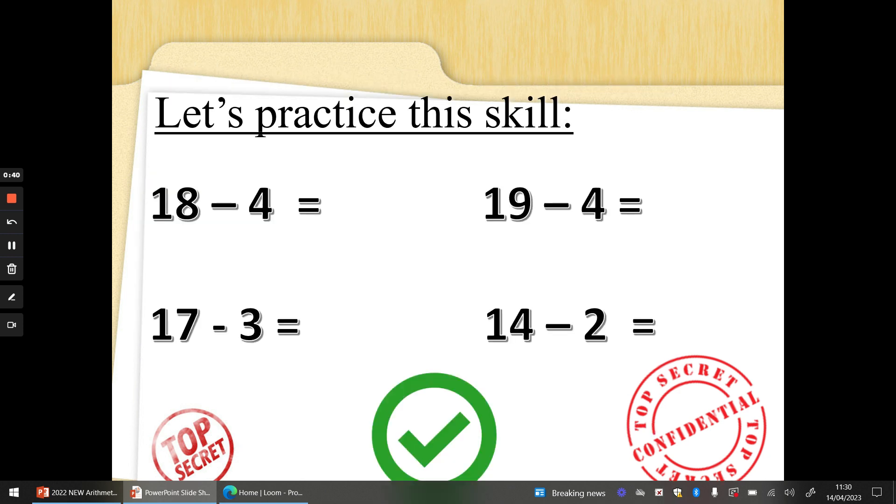Let's practice these skills. 18 take away 4. Four fingers up, let's go. 18 on your shoulder. 18, 17, 16, 15, 14. Well done.